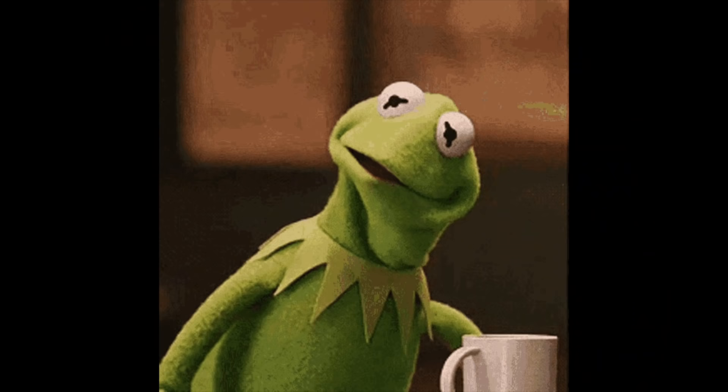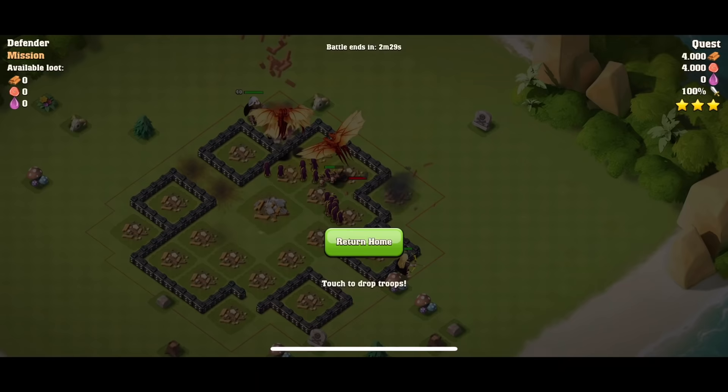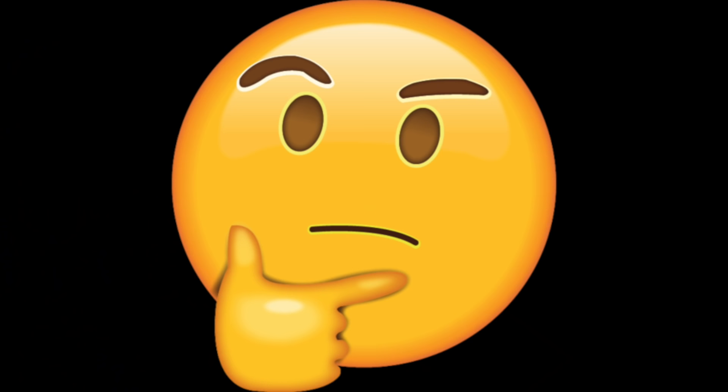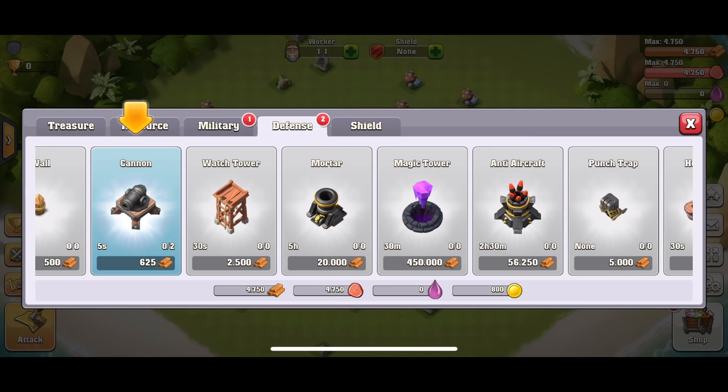I seriously thought nobody would notice. I went home with some wood, food, and zero elixir. Apparently in this game, elixir is like a dark elixir.